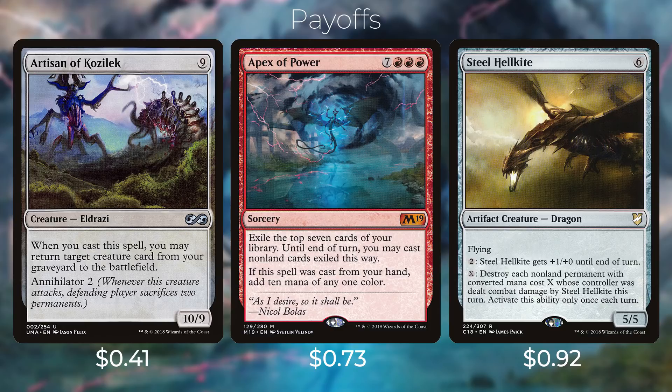Then we have Apex of Power — seven red red red for a sorcery; exile the top seven cards of your library, and until end of turn you may cast non-land cards exiled this way. If this spell was cast from your hand, add ten mana of any one color to your mana pool. This card is really nice — if you flip it off the top with Atali, you're going to dig seven cards deeper and can play those cards until end of turn. And then we have Steel Hellkite — six colorless for an artifact creature dragon with flying. You can pay two to give Steel Hellkite +1/+0 until end of turn, and you can pay X to destroy each non-land permanent with converted mana cost X whose controller was dealt combat damage by Steel Hellkite this turn (activate only once each turn). This gives you a little more interaction on a big 5/5 flying body.